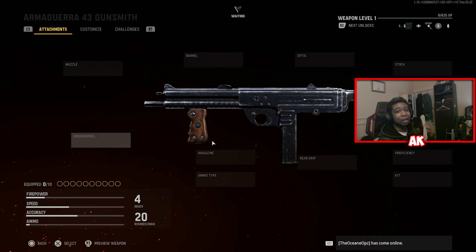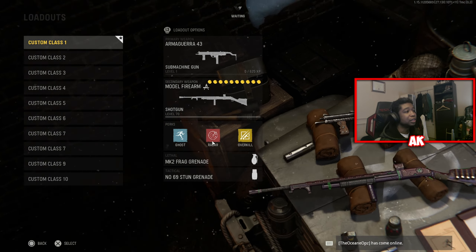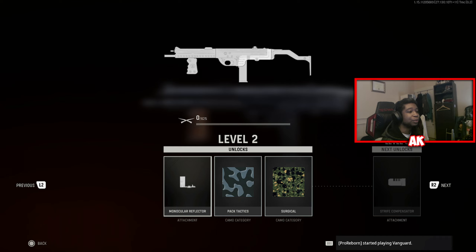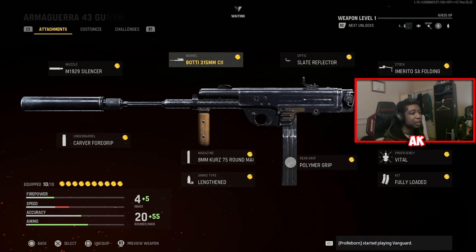We're going to go ahead and hop in a private match just to kind of showcase what this weapon is capable of. We're going to try it without attachments — get 20 kills without attachments, and also 20 kills with an ideal class setup. This is what I believe would be an ideal class setup for the Armaguerra 43. My guess is that this weapon is going to be a 3 or 4-shot kill based on the attachments I have here.